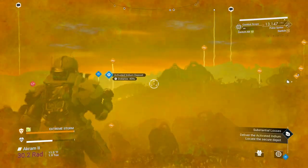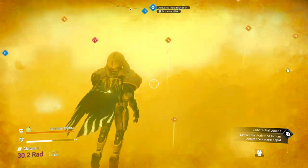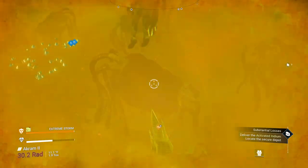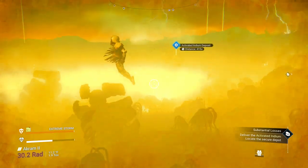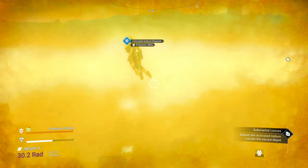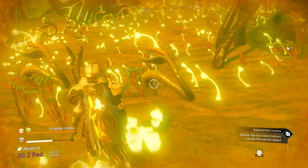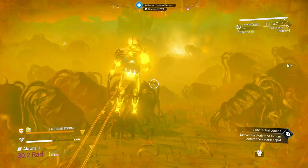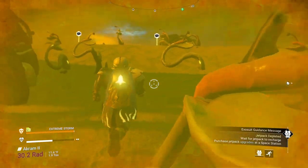Activated indium at 480 - that sounds like a good place to go. Should we take a tornado to get there? Let's have some fun! This is what happens when you're in the tornado - be careful if you're too close, you can run into things and it can damage you. Just try to keep your jetpack charged up enough that you don't get caught up in it. I'll head towards this tornado over here.